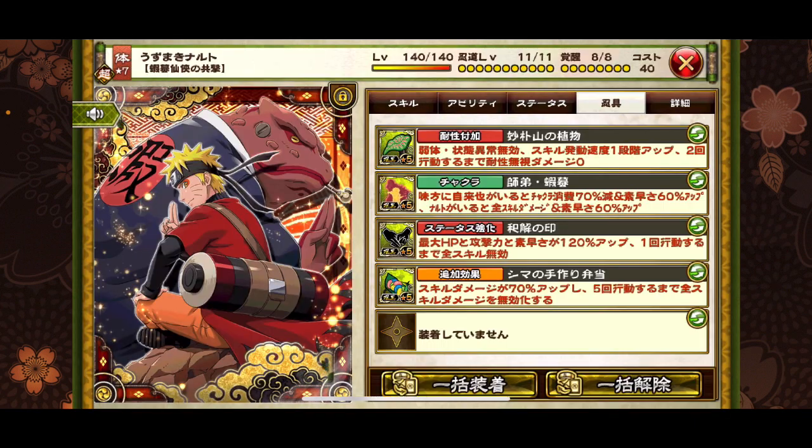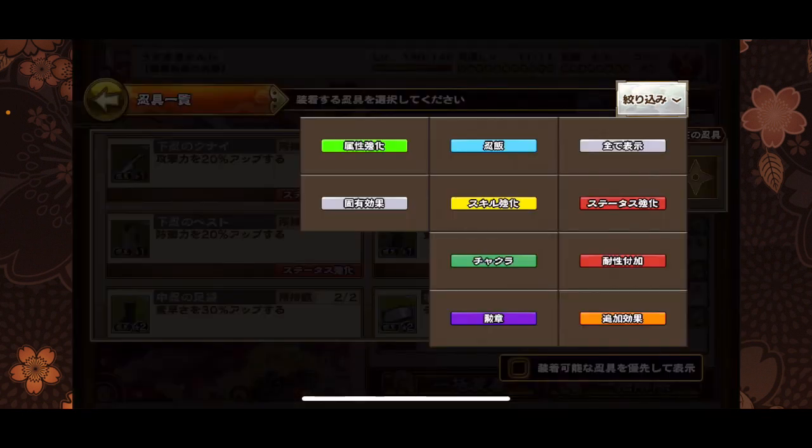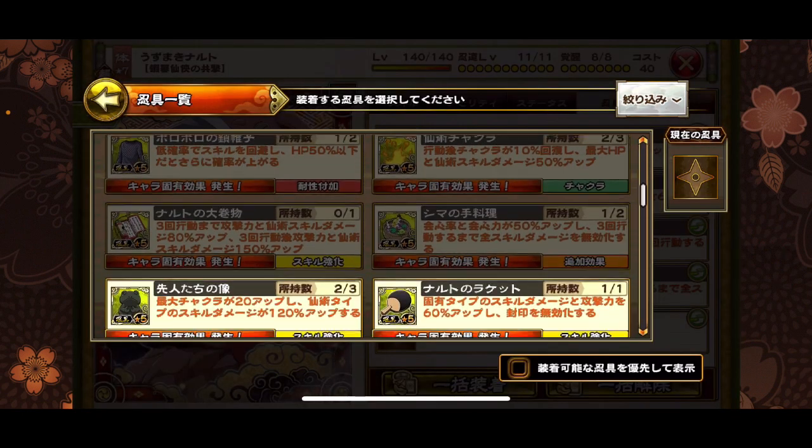Naruto's right there so I'll pop him open. I do use him especially going up against Akatsuki units in order to jutsu seal the entire team, but there are times where I've run into situations where they didn't get jutsu sealed.